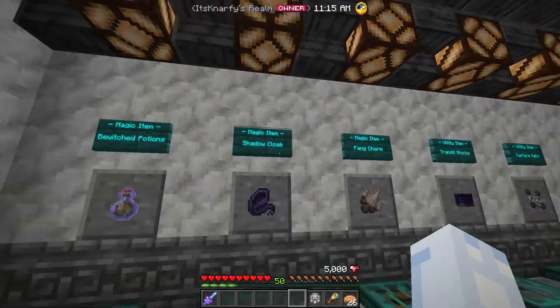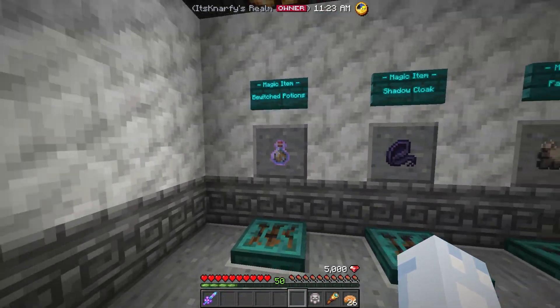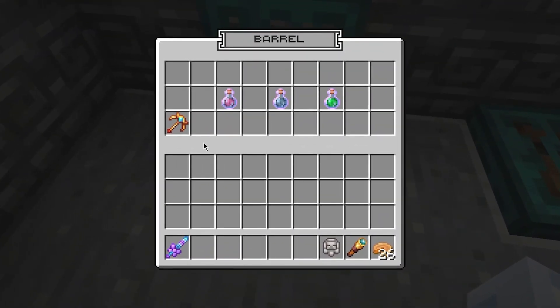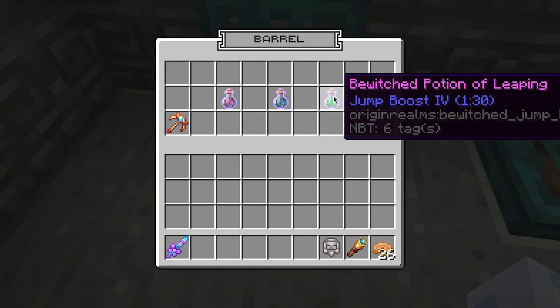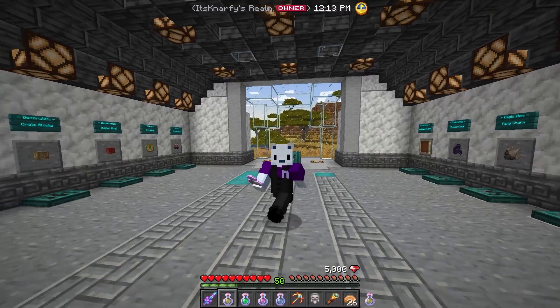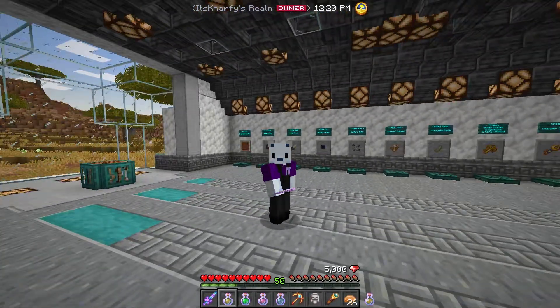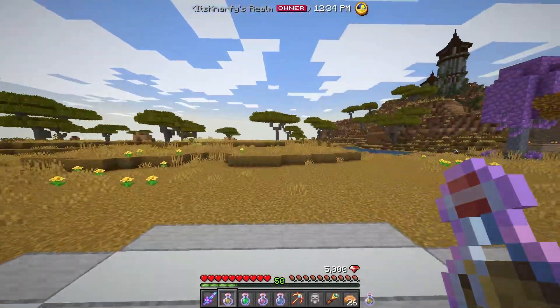This is a magic item — we're covering three different types of items, and the first is magic items, starting with bewitched potions. As you can see, they have a different texture from normal potions — a glowing, fancy effect. We've got a health boost 2 potion, a speed 4 potion, a jump boost 4 potion, and a haste 2 potion. None of these can be brewed in vanilla Minecraft. The only way to get them is from witch huts in the resource world.